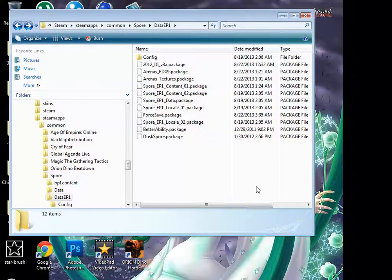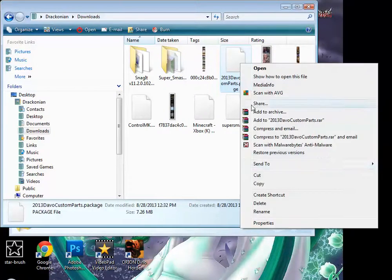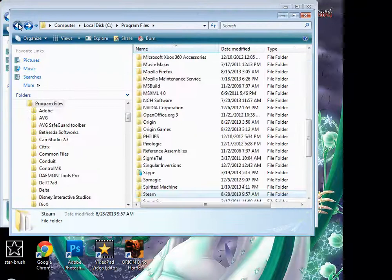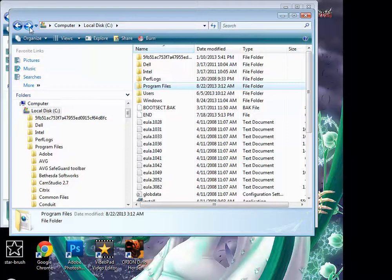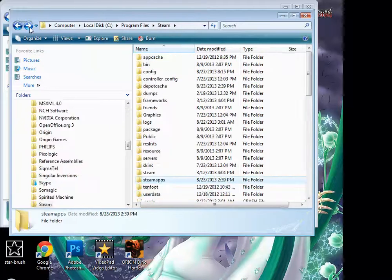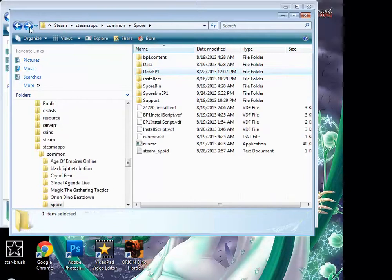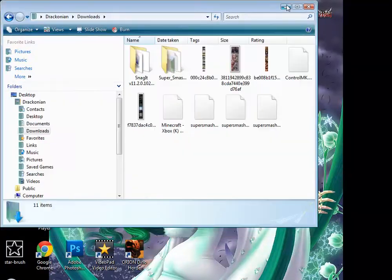Yeah, I had the right force theme. Now you need to take your mod that you downloaded and cut it. Go to your local disc, then go to Program Files, then Steam, then SteamApps, then Common, then Spore, then Data Episode One. And you just dump it all right here.